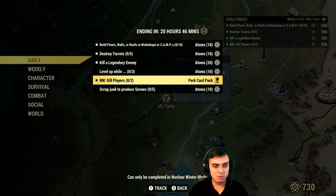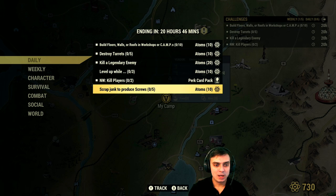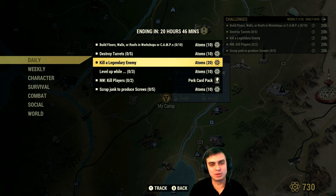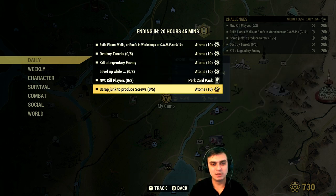I'm going to skip the nuclear winter challenge - kill two players for a perk card - I'm not sure if I'll have time for that today. Next up: scrap junk to produce screws. I'll show you two locations that will guaranteed get you all the screws you need. Another option: if you can't be bothered running around, go to White Springs where all the vendors are and just buy junk that contains screws, then scrap it for the 10 atoms. I'm pretty sure if I dedicate time to finding globes and typing machines I'll find everything I need in Harper's Ferry.